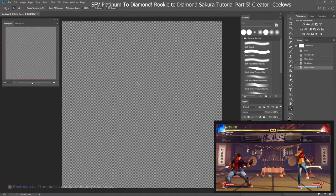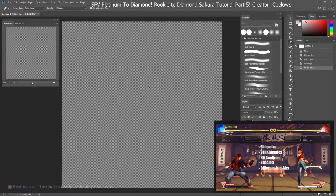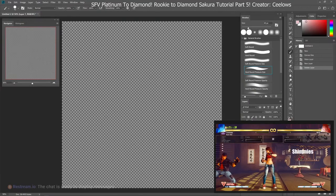We're going to cover from plat to diamond. I highly recommend you watch the video most relevant to your current rank. If you are in plat, we're going to add five additional things to the game plan constructed over the last four videos: shimmies, down forward hard kick meaties, basic hit confirms, corner spacing, and variable anti-airs for different matchups and situations.